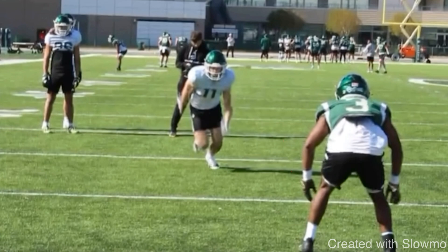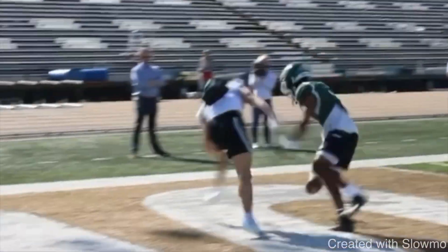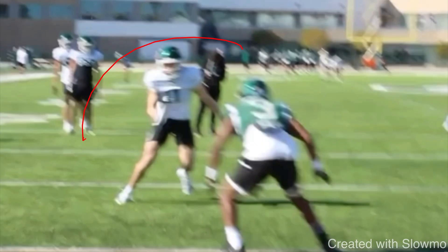So how do you attack this? This receiver is running a slot fade. He comes up, gives a little move, and runs it — but the DB is all over that. It's not even close; the DB is all over him. Maybe there's a little jersey grab, but guys, that can't be our excuse for why we got locked up in every single situation.